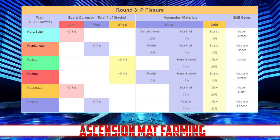Round three has Nero dropping serpent jewels, seashells, and scarabs; Frankenstein dropping feathers, seashells, and scarabs; Raikou dropping serpent jewels and claws; Helena dropping feathers, serpent jewels, and scarabs; Nobu dropping seashells and claws; and Nitocris dropping feathers and claws.